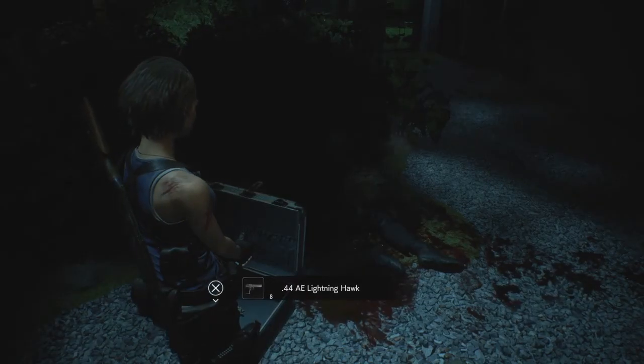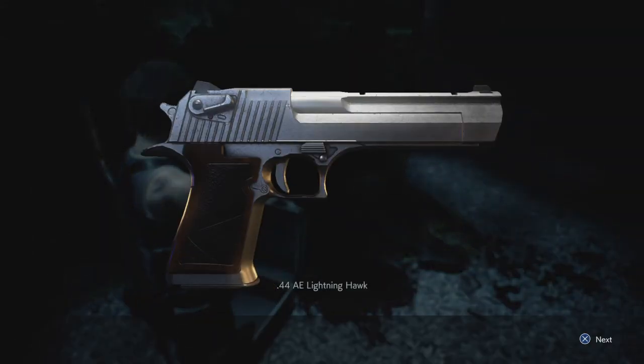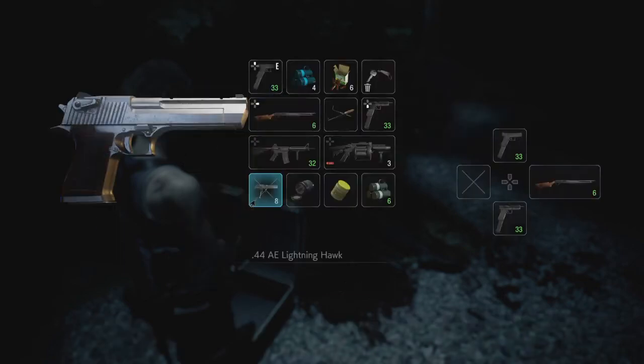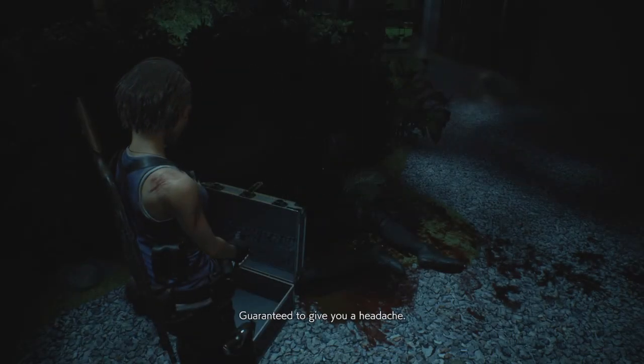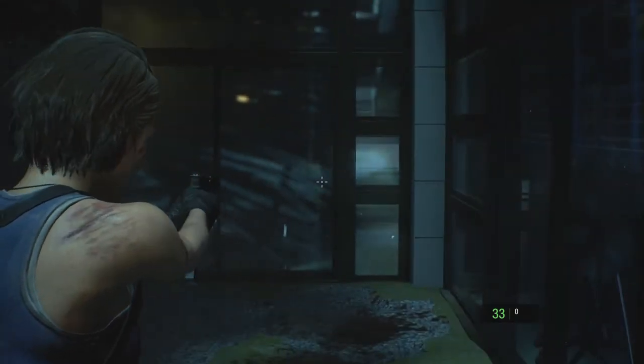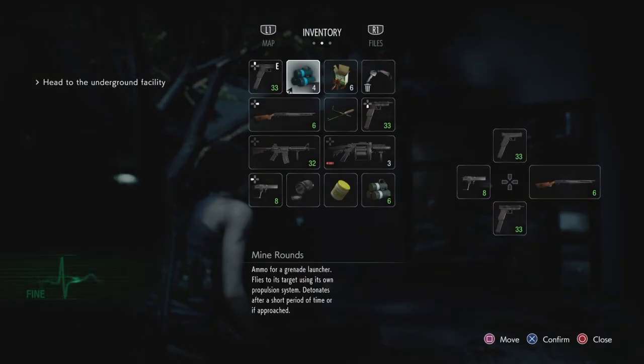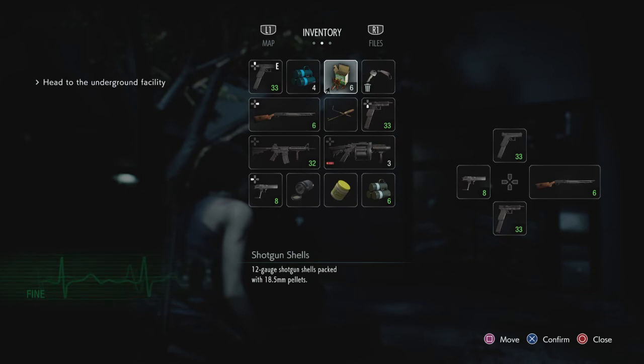A Lightning Hawk handgun — a .44 Magnum, guaranteed to give you a headache. It's got the extended mag. I picked up some bullets for that. And there are some shotgun shells too.